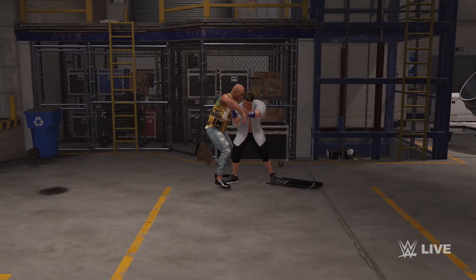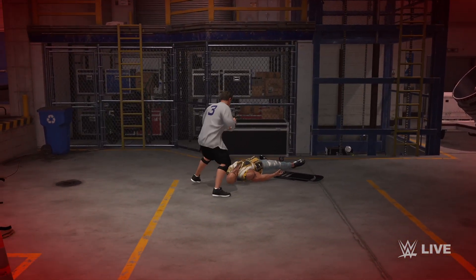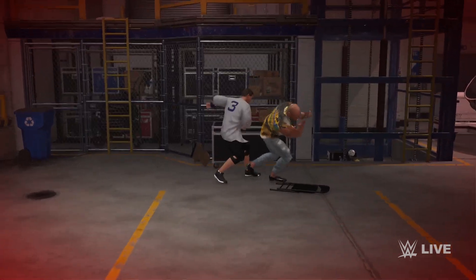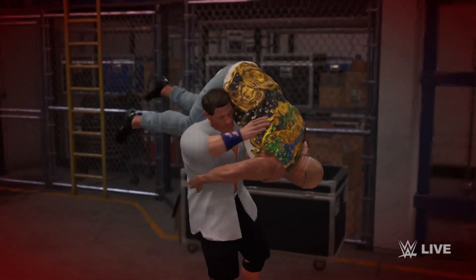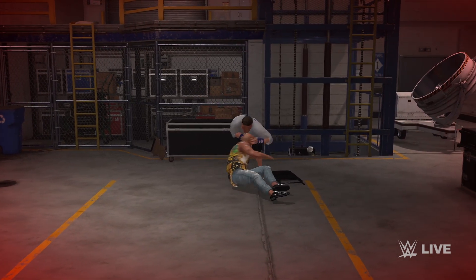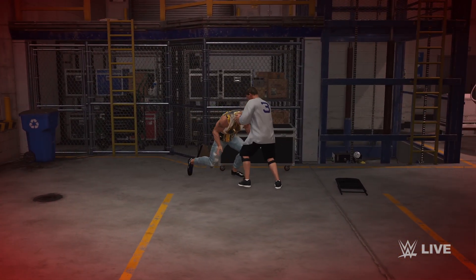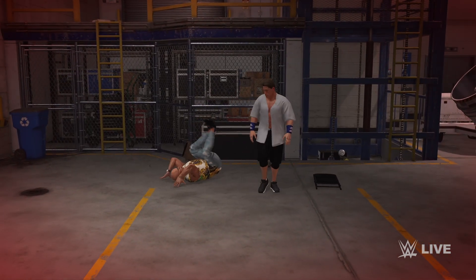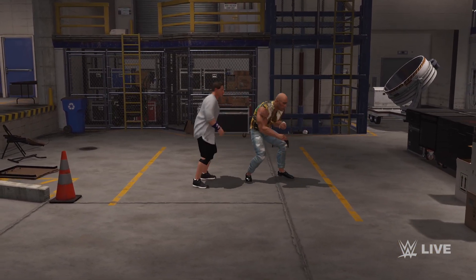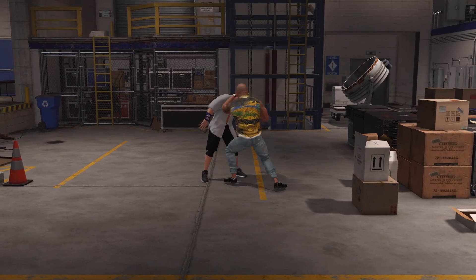And here's John Cena. Has him where he wants him. Kick to the midsection. Here we go. Cena, look at this power — onto his shoulders for the AA. Oh, he knew what was coming.